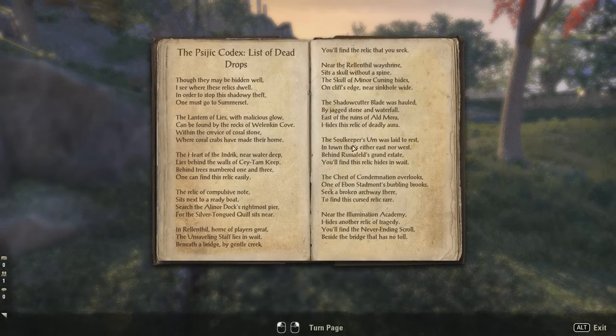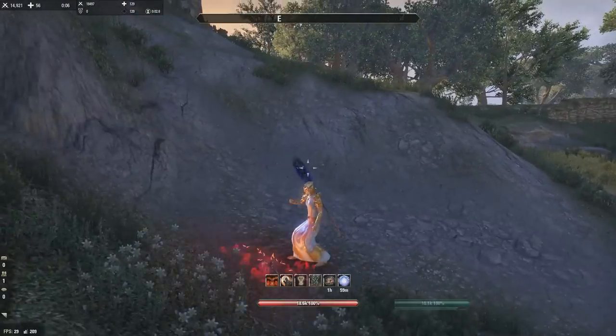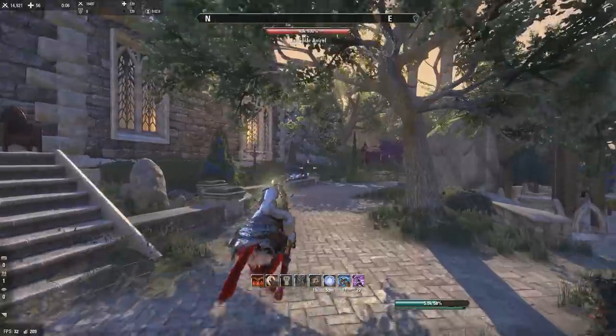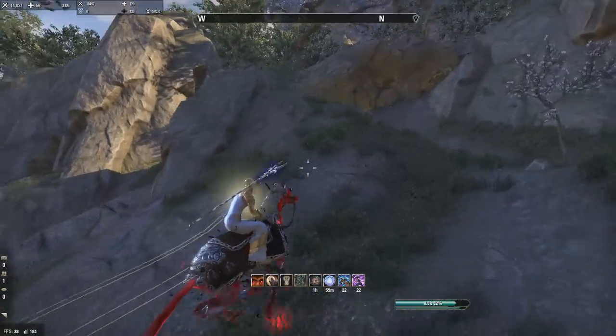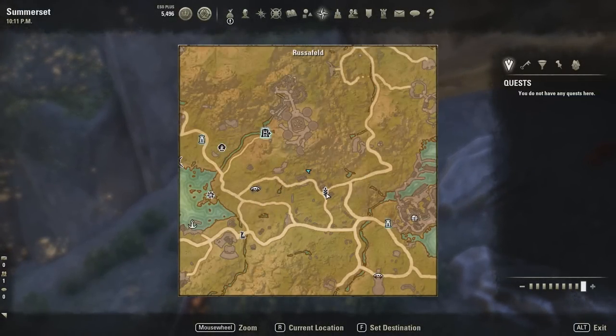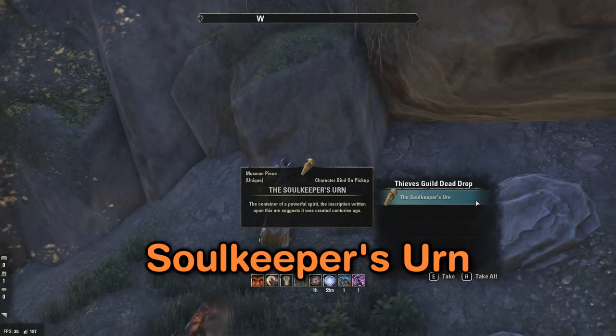The next item is the Soul Keeper's Urn. It says: 'The soul keeper's urn was laid to rest in town that's either east nor west - behind Rusefeld's grand estate, you'll find this relic hidden late.' There's some wrong grammar in the clue - it should probably be 'neither east nor west.' The term 'behind' is used rather loosely - it's not straight behind, it's up on this hill, which made it easy to miss. Here it is, right at the edge of this little feature on the map, near Rusefeld. It's the Soul Keeper's Urn - kind of a funny one.